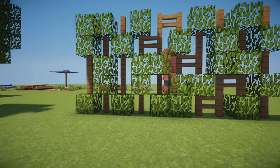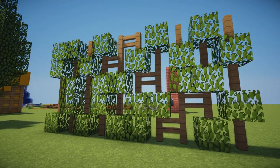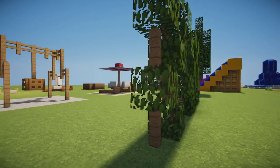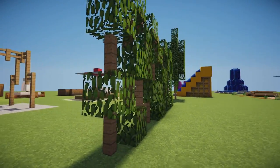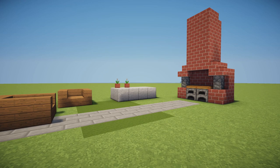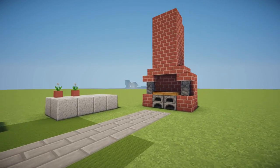Next we have another awesome design using fences and leaves — pretty much just oak leaves and fences in a random pattern in one block space. This would make an absolutely awesome garden divider or wall divider in any house or garden in Minecraft. It's a very awesome and unique design.